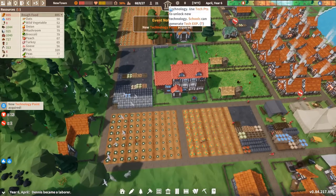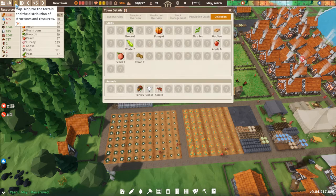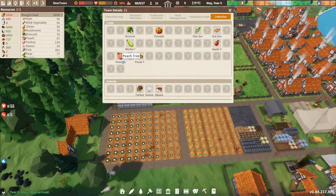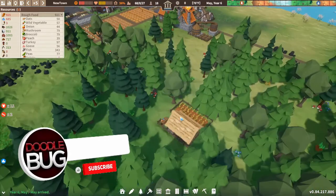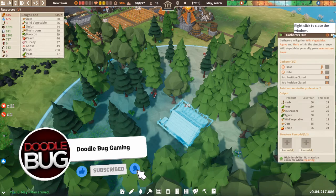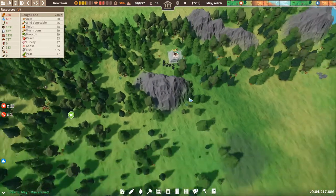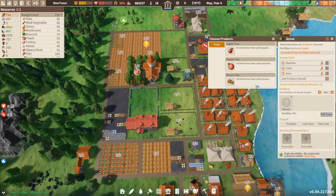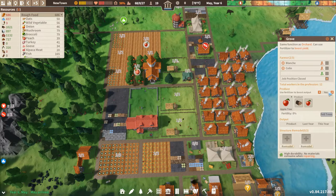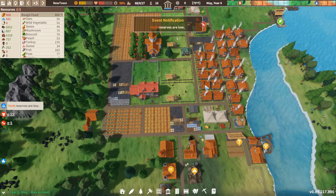A new technology point — we are going to go with medical herb, because herbs are low. Let's have a look at what seeds we've got: oat seeds, apple tree, flax seeds, pumpkin, broccoli, winter, peach and pecan tree. The seeds are recovered or discovered by the gatherer's hut — the more you have of them, the better it is for yourself. Normally I'll try and put two people in at the same time. Let's have apple trees — we're going to have two people running that field. That also gets timber and apples themselves, so that is good as well — another little tip on getting some wood if you need it.